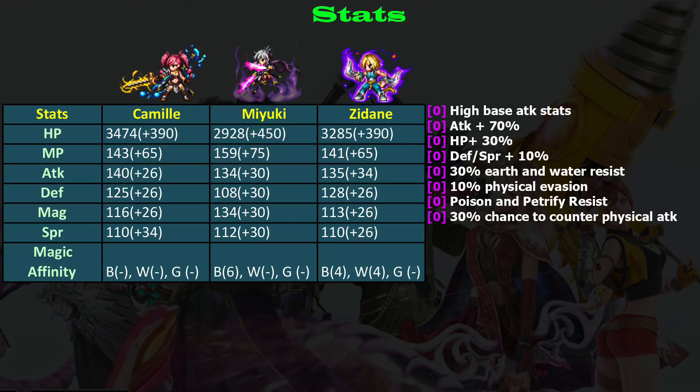For survivability, she gets HP plus 30, which is a lot, and defense and spirit plus 10, so quite good. She also has 30 earth and water resist, which is nice because with the help of Barstone-ga or Bar Waterga, she will have 100 resist for those elements.